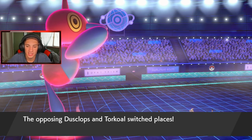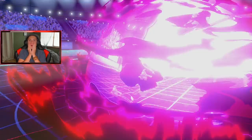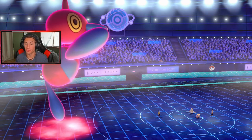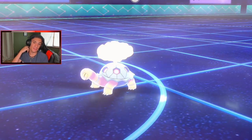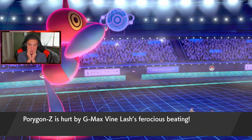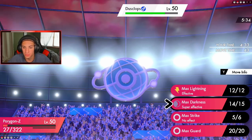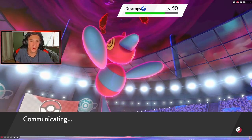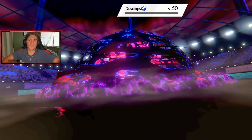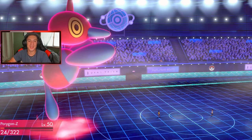We gotta hope this takes out — I don't know if it's gonna. Can we get it? Oh my lord — YES! We get a crit! We make the nice read with the Ally Switch, and this thing is minus-one on special defense. Oh my lord. We gotta take it out this turn — the Vine Lash is going to take us out next turn. Oh baby, come on Porygon! You gotta take him out, do him dirty, do him 30! Yes! I am a god — let's get it! Porygon-Z clutching it up, we go two and one!